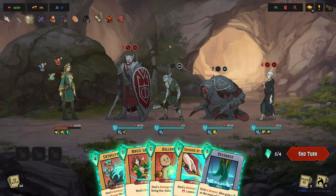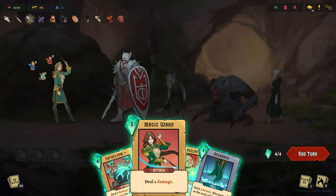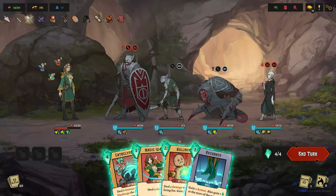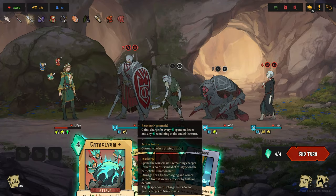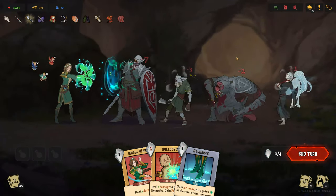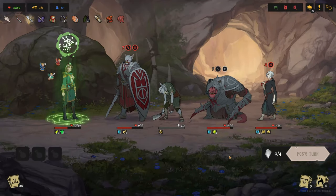Understanding monsters when you fight them is a bit more of a difficult skill to master, but the more you play, the more you'll learn. Some monsters have unique abilities, while others have special conditions for their attacks and defense. Don't forget to read those abilities under the monster's health bar. This can also help you in planning out your turn and whether to defend or lay it on the line with a full-out attack.